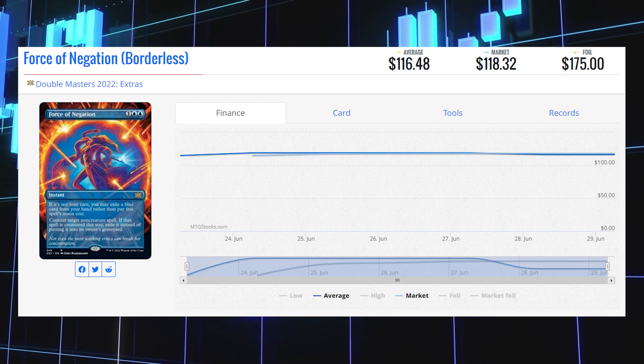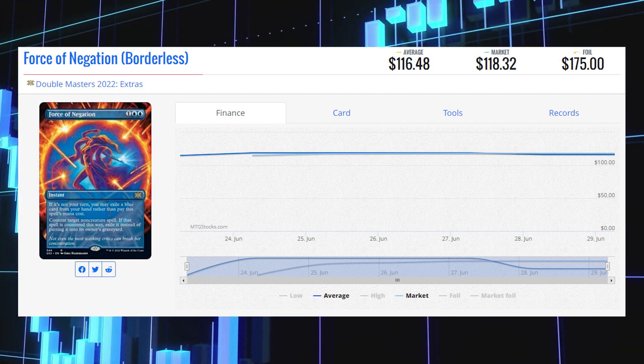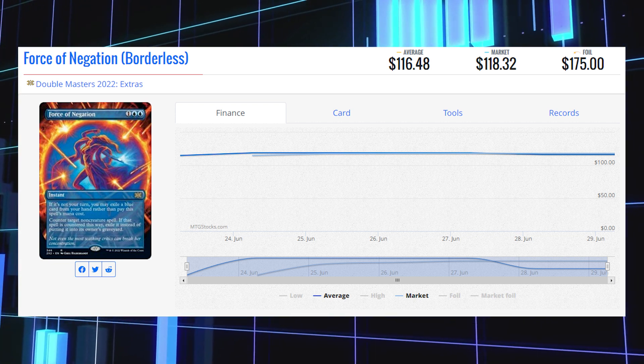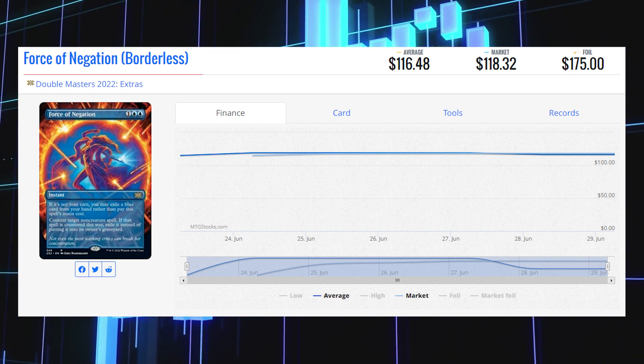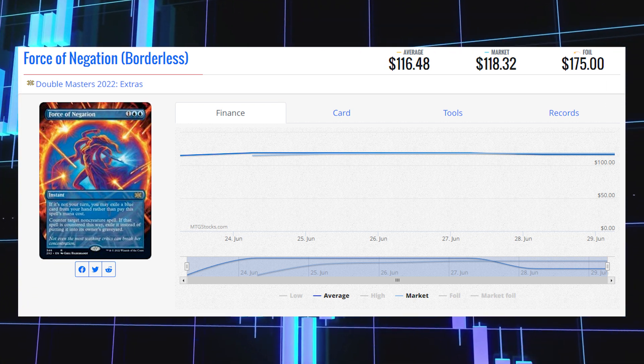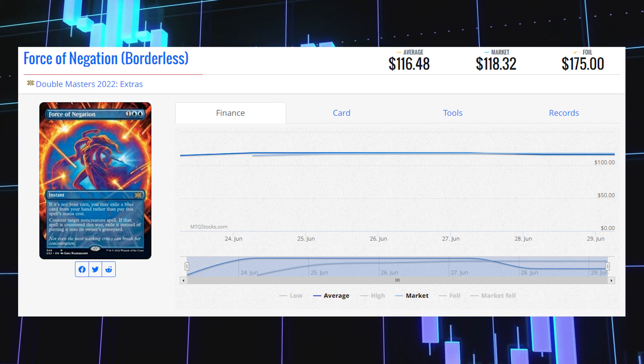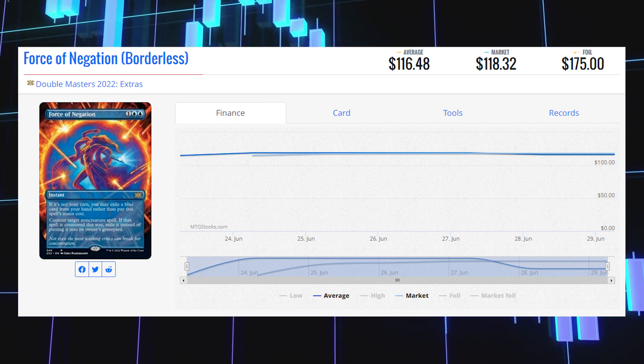Force of Negation — the borderless version of this card is a rare, not a Mythic, but it is sitting at $118.32 currently for its market price. Its average price is $116.48, with its average foil price at $175. I absolutely love the artwork on this card — I think it would look fantastic in foil.